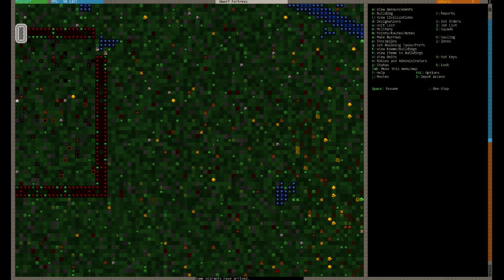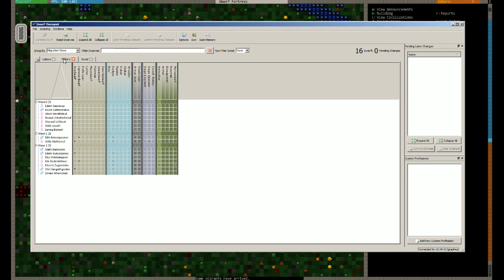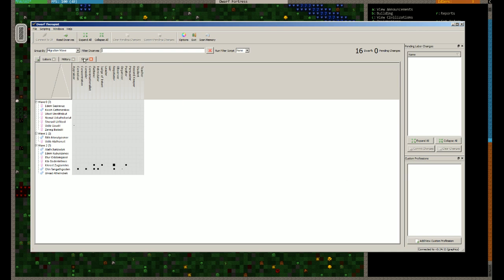Okay, we've got a migrant wave coming. Let's see what shock and devastation. It's not too bad — there's only two children. You'll find that children are a pain because it takes them years to grow up and they're not always useful. We have a great tanner and a beekeeper. Well that's not so useful since we don't have any bees and we're not tanning any hides. We've got another fisherman. Let's have a look at their military stats — there's a few with axe and hammer skills. This guy is really a good negotiator. We're going to put him in as the broker.